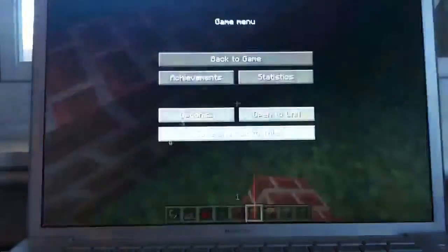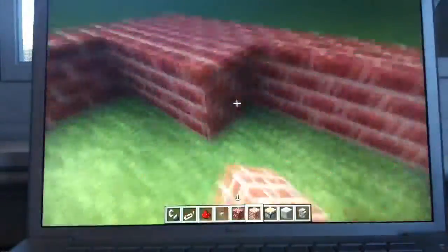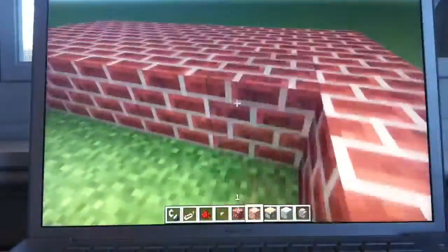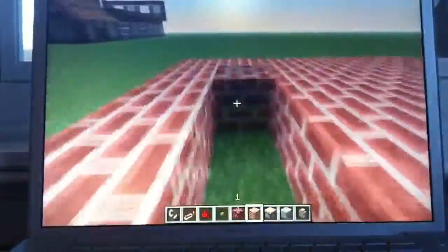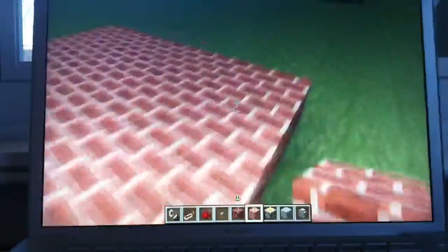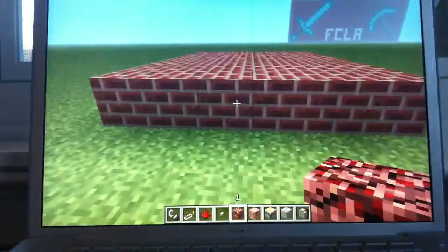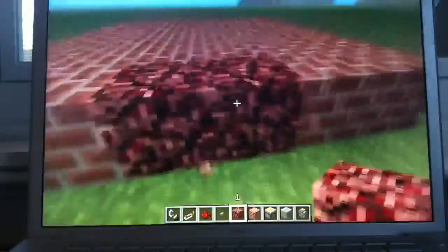So yeah, so you make a six by seven, fill it up with bricks, to make it nice. And then what you're going to do at the front, you are going to put your netherrack, like so.